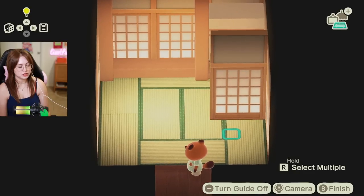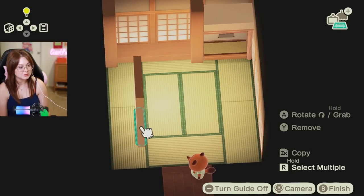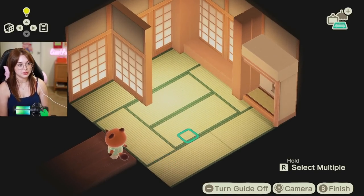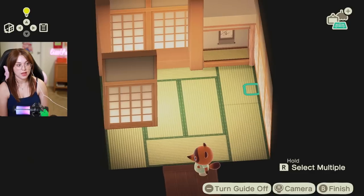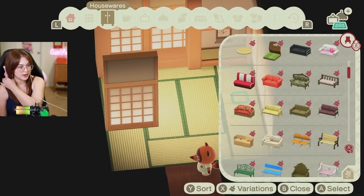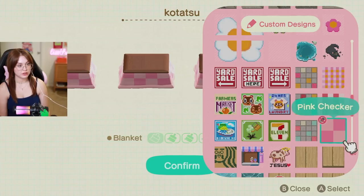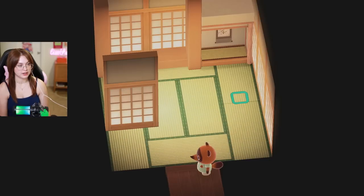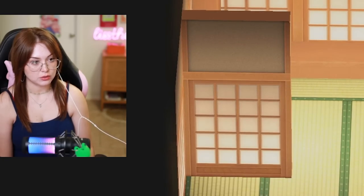I could still potentially do a partition wall. Where am I going to put a bedroom? This is going to be Shino's bedroom area, and then we'll do like some sort of decor or something here, and then maybe a seating area. I'm having a really hard time deciding on the layout here. Do we like the pink checker? I sort of like the pink flowers. No — we've got to go pink checker. I have this designed specifically for Shino and I'll be damned if I don't use it.